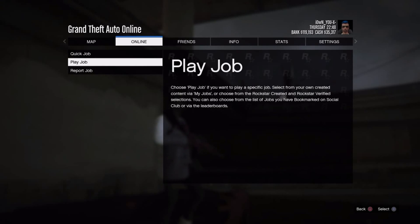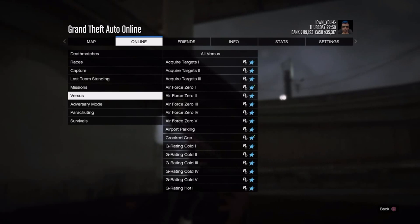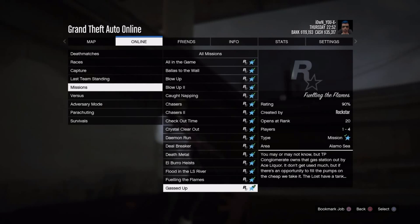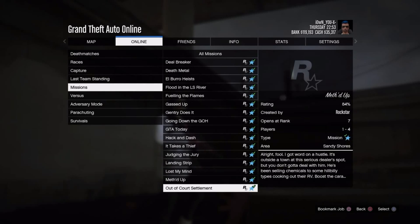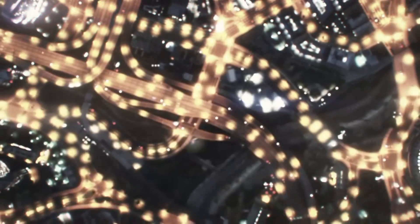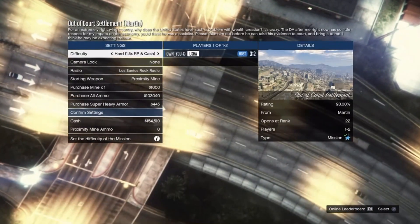I'm doing this on PS4. First of all, you go to Play Jobs, Rockstar Created, Missions. I chose Court Settlement — you can choose any mission except Rooftop Rumble, because you cannot get a 1-2 star wanted level on that one. When it loads up, I suggest putting it on Hard, then start up the job.